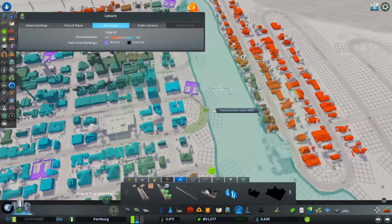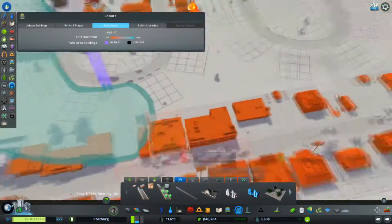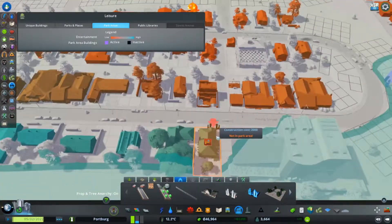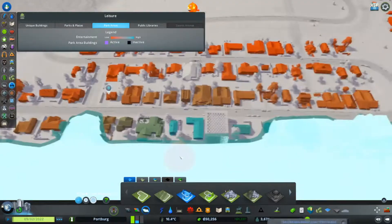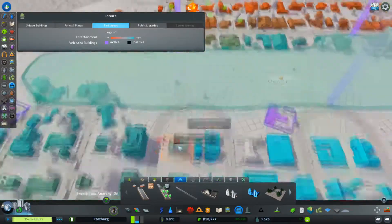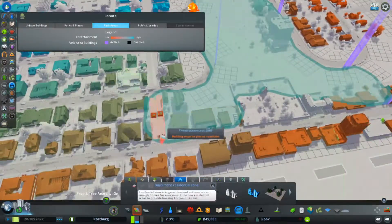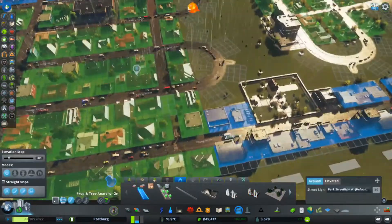Chester Park will cost citizens a fortune and make us a tidy sum of money, which we will see at the end. We basically start placing down our park entrances and exits, deleting paths where we see fit and putting down some more entrances. Just coming in and going: we need to bring our park a little bit closer to the road so we can give our citizens access to this wonderful, beneficial thing that we are building — essentially for them, but let's be honest, mostly for us. This thing generates us a phenomenal amount of money. And we're going to use just plain paths here — nothing fancy, no trees.